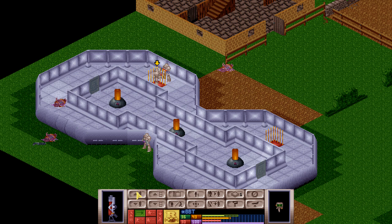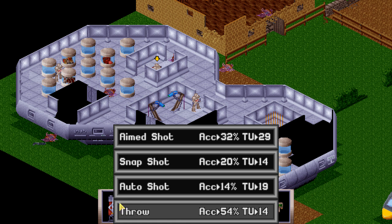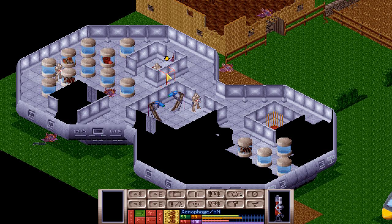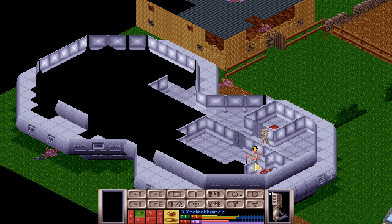Xenophage and BBT - okay, BBT, it's your turn to stay here and block the door as good as you can. And Xenophage, why don't you come up there and face this way. Good. Then Helmet Hair - you will just stay put. And you will go back - we don't know where these guys are.